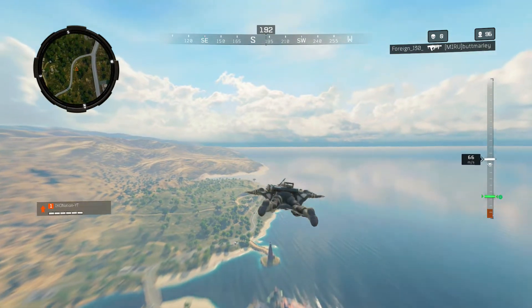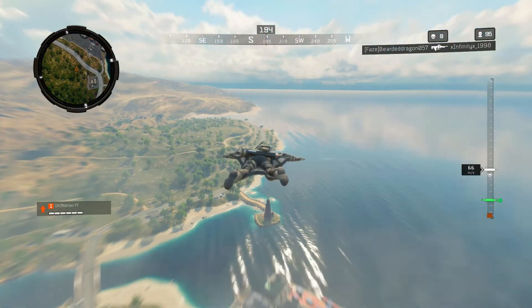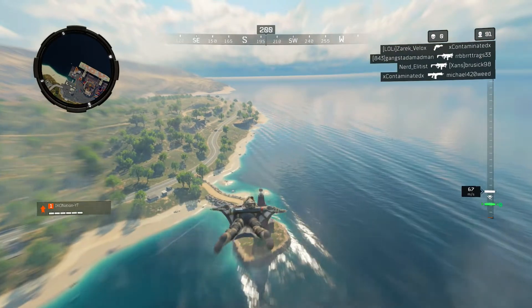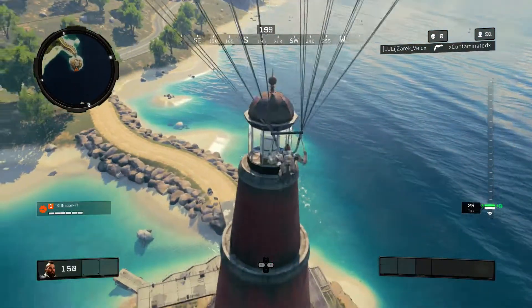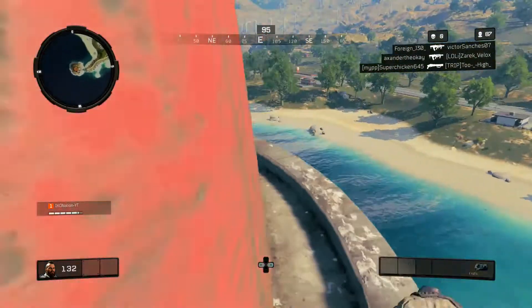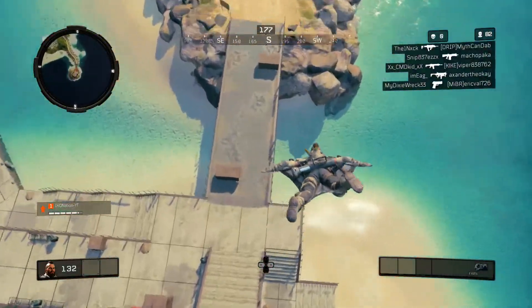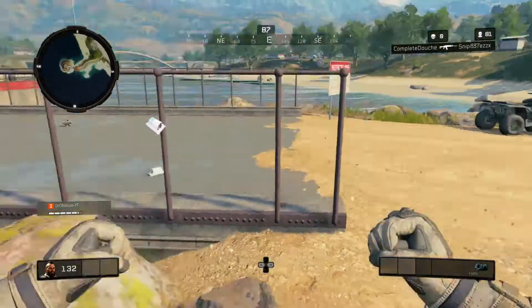Before we get into the process of actually obtaining Ruin, I just want to show you in real time where each of the three drops are. I know that finding them can be a little bit difficult. So here, we're flying into the lighthouse. I'm going to land at the very top, but the gloves are actually found at the ring right beneath the top. So I'm going to drop down here — this is the ring where they'll usually be. Just run around; I've seen them on both sides. If you do get them, great. If you don't, you can just jump off, deploy your parachute, and go on with the rest of the process.